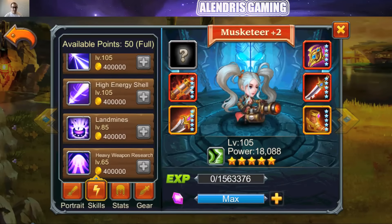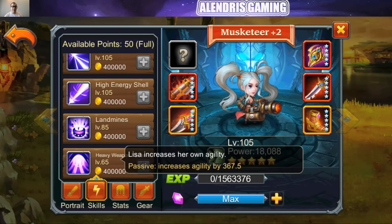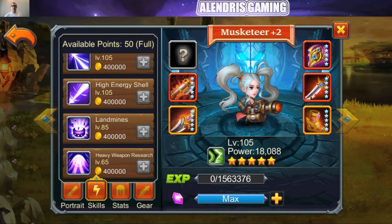And finally, the purple skill, Eevee Weapon Recharge — Lisa increases her own agility by nearly 400. So she's a DPS, no problem. Let's now discover her position on the battlefield.